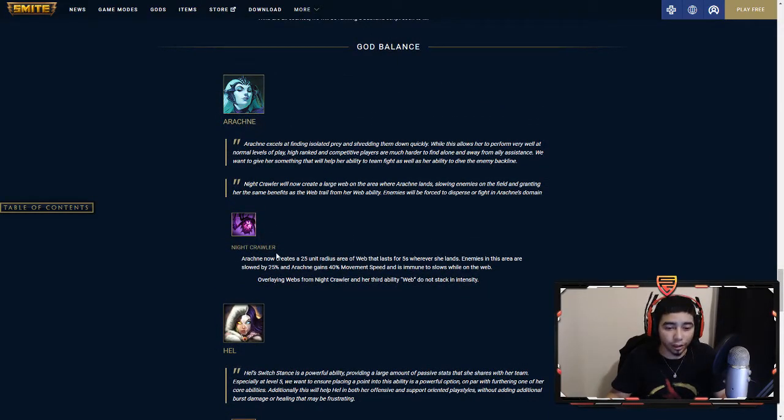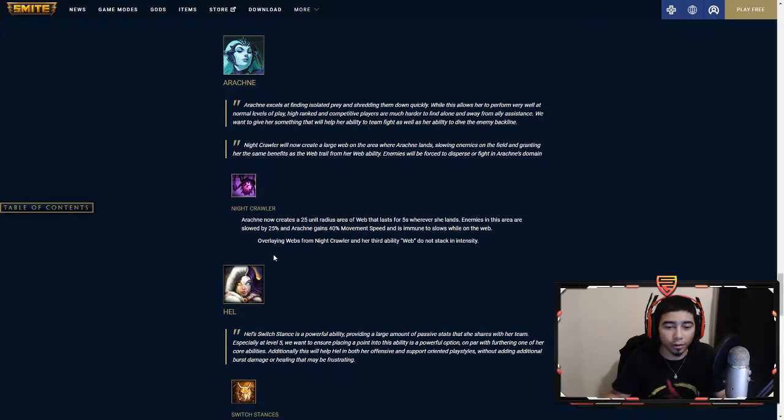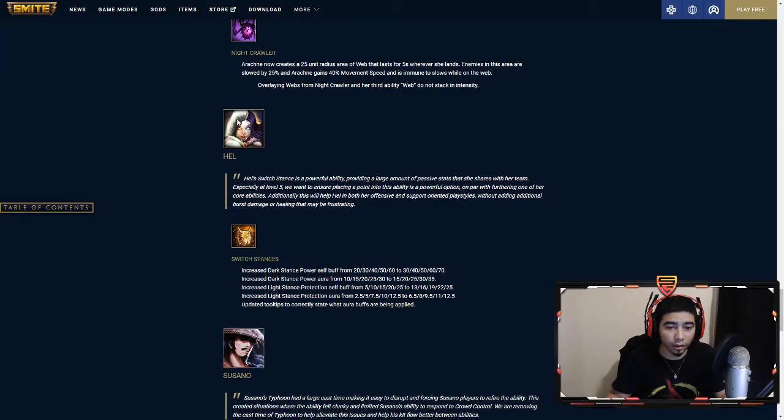For Arachne: she now creates a 25-unit radius area web that lasts for five seconds when she lands. Enemies in the area are slowed for 25%, and Arachne gains 40% movement speed when in the web as well. That's a nice change to her ultimate.